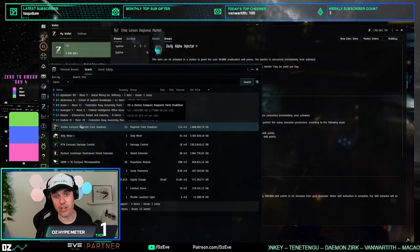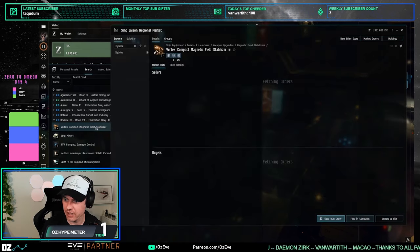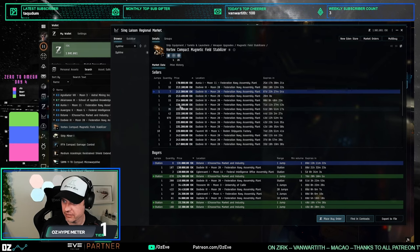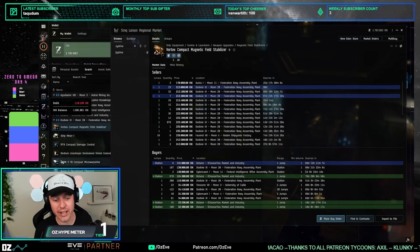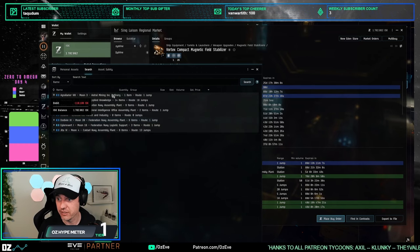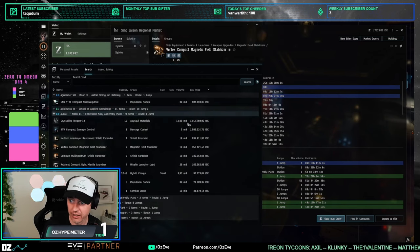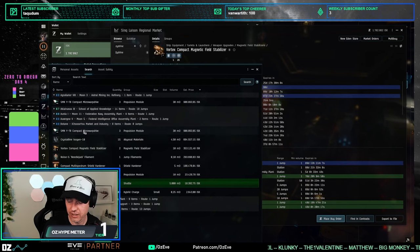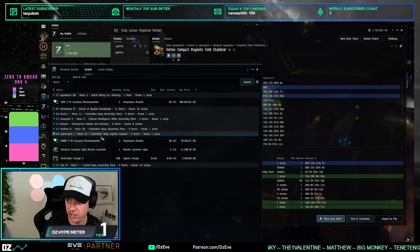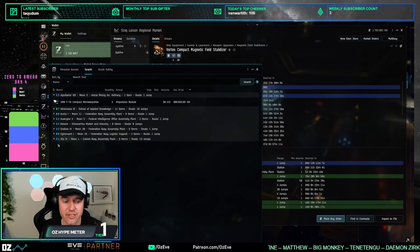Now Dodixie — only two million in cash here. The Vortex isn't selling well. Dodixie is just so slow, I hate it. Look at this — there's stuff scattered all over the place: Aunia, Auvergne, Botane full of stuff, Eglin... it's an annoying thing about Dodixie. I have to go collect all of those buy-order items every once in a while or it becomes too much.